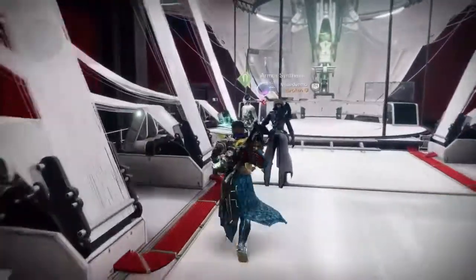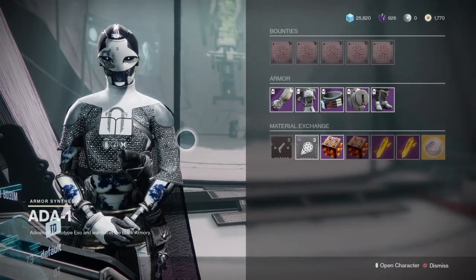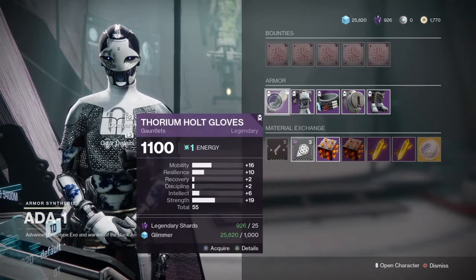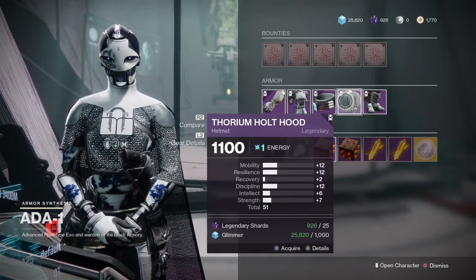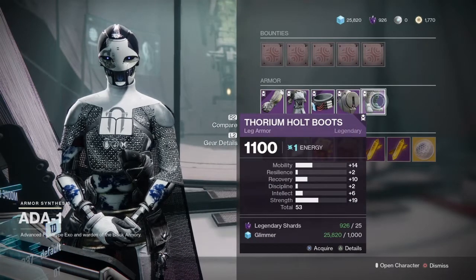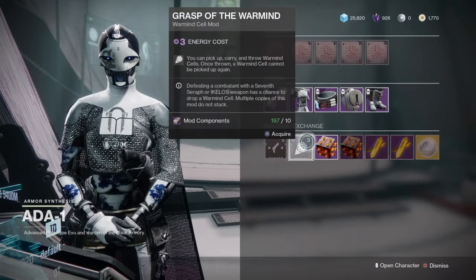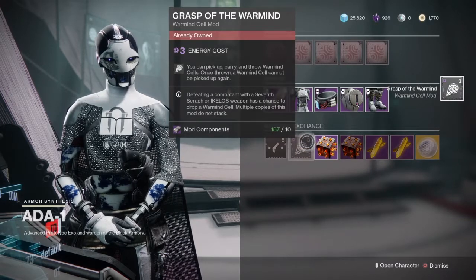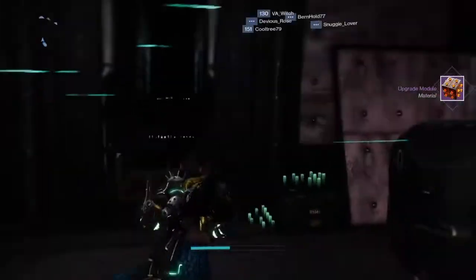Let's head to Ada. She sells armor mods, armor, but not weapons today. If you're looking for armor, she's got a 55-stat roll gauntlets, 47-stat roll chest plate, 51-stat roll helmet, and 53-stat roll legs. She is also selling Hand Cannon Targeting and Grasp of the Warmind — something I should have picked up a long time ago. I'll grab an upgrade module while I'm here.